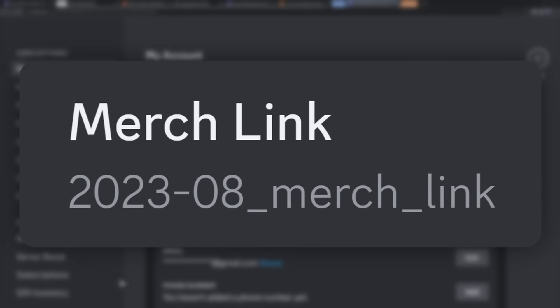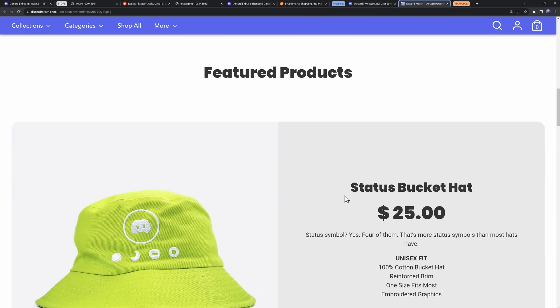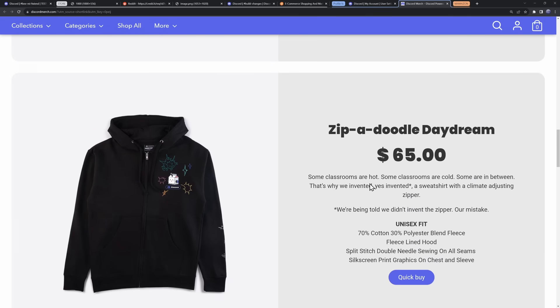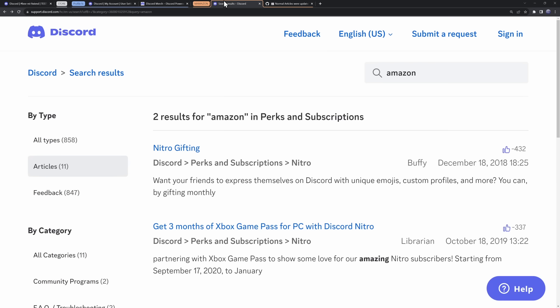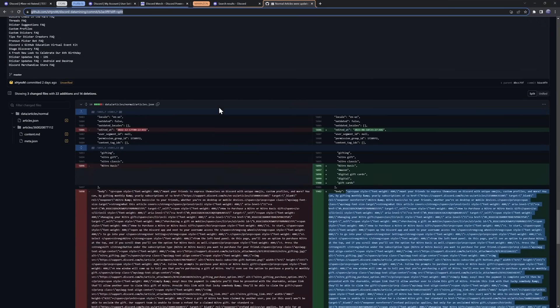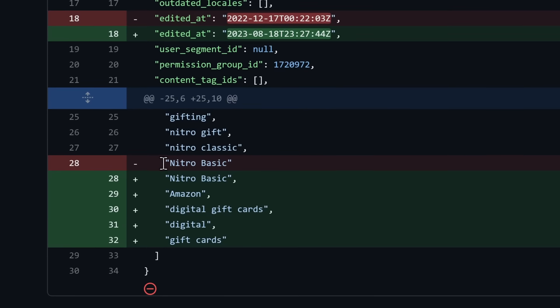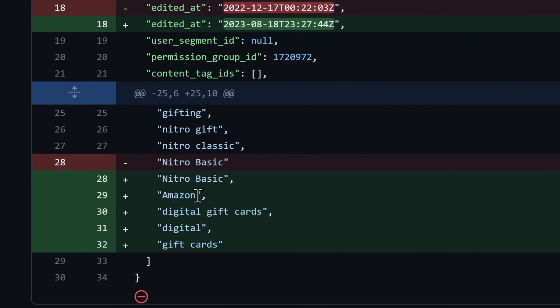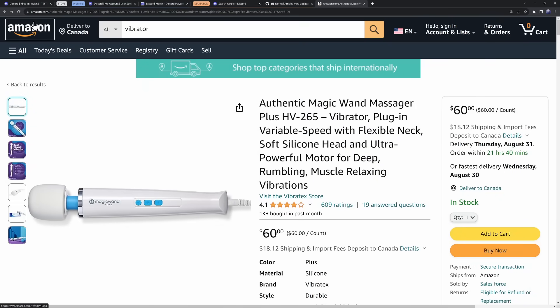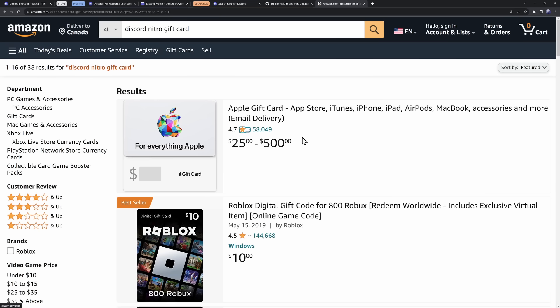In terms of Discord getting even more of your money, it turns out they have a new experiment regarding merch. It adds a new merch tab where if you click on it, it leads you to Discord's merch webpage. Give me a couple more months on Discord and I'll spend $65 on a hoodie. And Discord might also be putting gift cards on Amazon. If you go to Discord's support form and search 'Amazon,' you'll see Nitro gifting. Discord edited one of their articles, and in the tags we can see that 'Nitro Basic' was replaced with 'Amazon digital gift cards.' So maybe in the future, you could go on Amazon and search for Discord Nitro gift cards, just like Apple or Roblox gift cards.